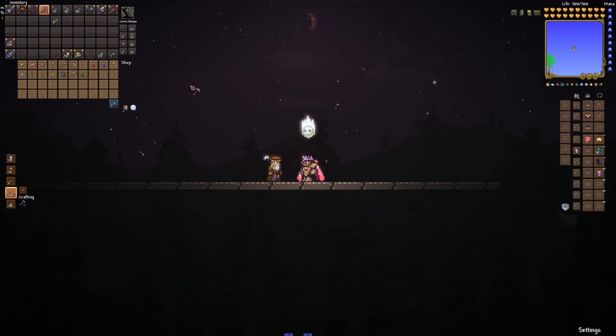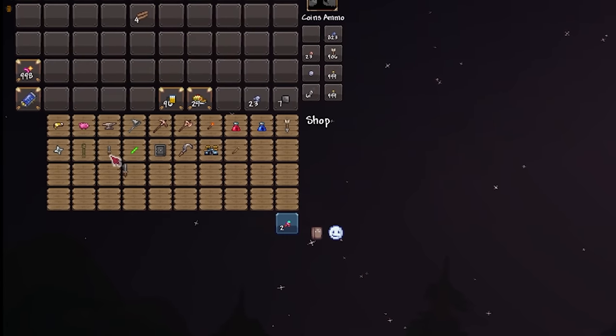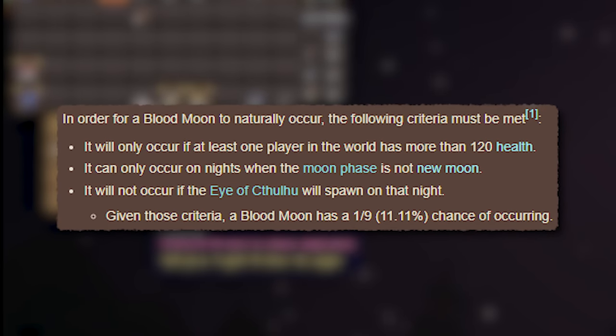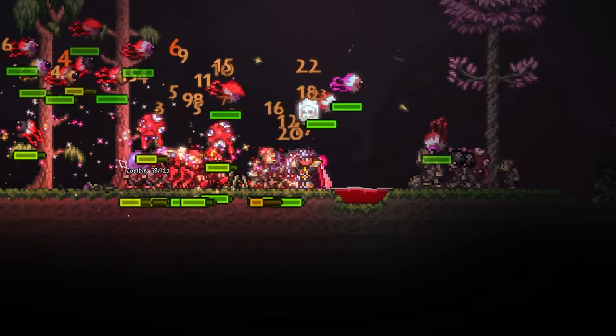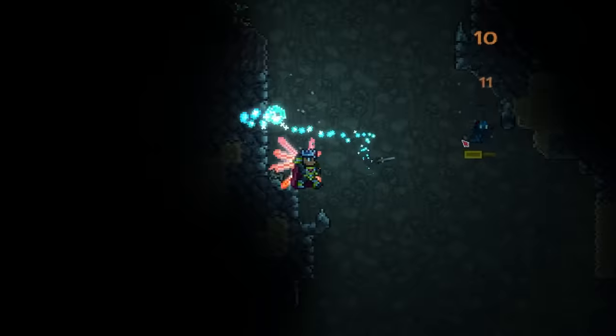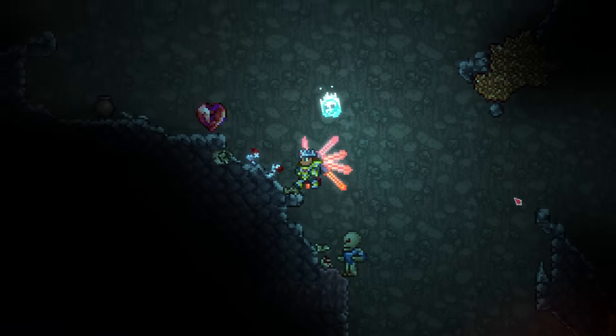The only way to get throwing knives in usable quantities is buying them from the merchant during a blood moon, which is a rare event that can only occur when you've presumably already ventured underground. Chances are that when you do get a blood moon, you're already going to have much better weapons than a throwing knife. All of this contributes to the lack of use and obscurity of this weapon.